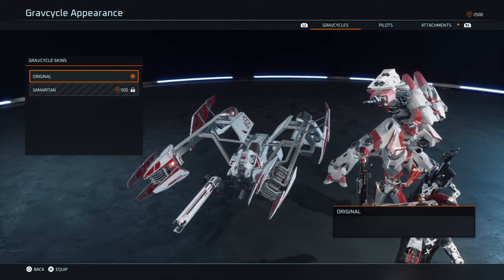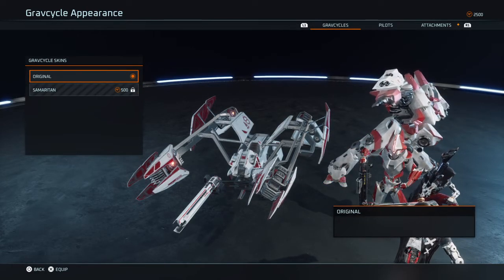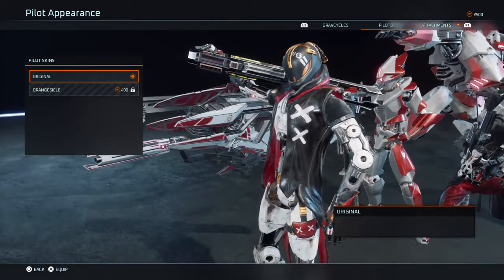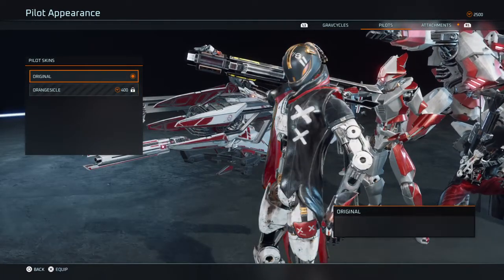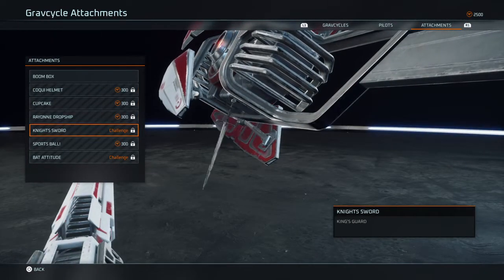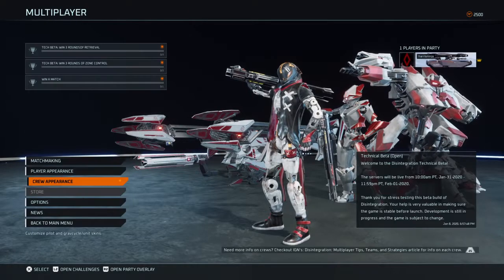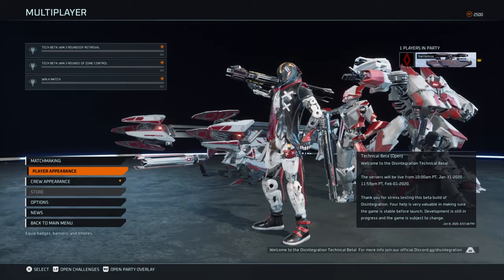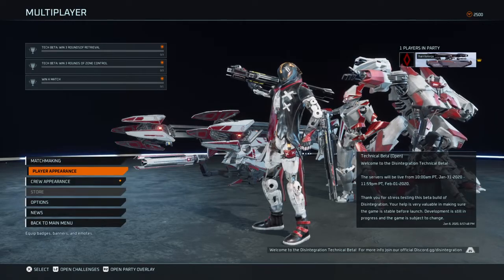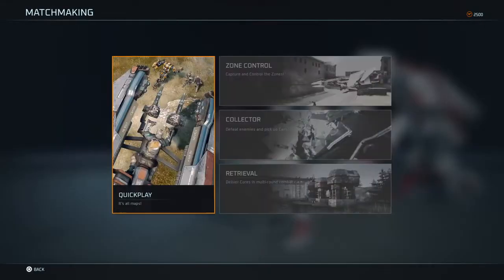Then you can change some things - grav cycles, pilots, attachments. We don't care too much about that. Now let's deal with player appearance - we already did that. Okay, let's get into a game.